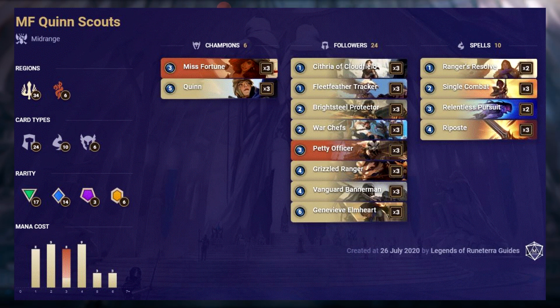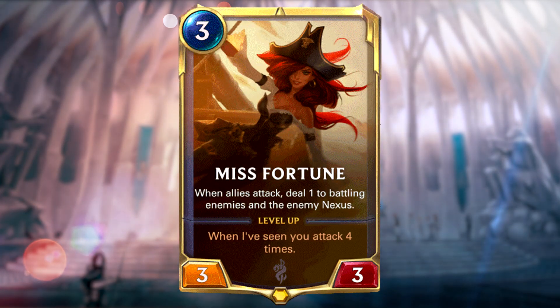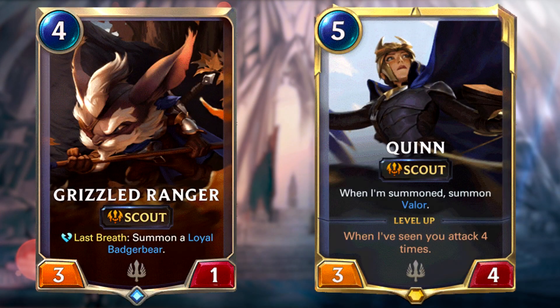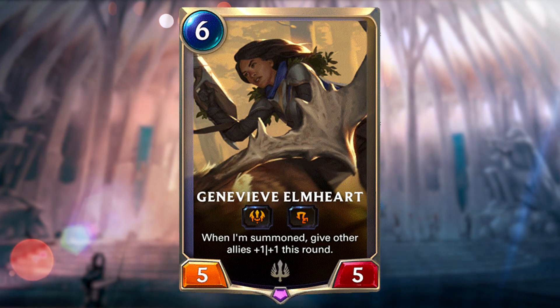Scouts has always been present in the meta and now it can shine again as other aggro strategies are not as effective as this one. It's basically mono Demacia with a splash of Build Water, and has a very strong ramp to mid game with 34 cards costing 1-4 mana. From Build Water, you'll be looking for Miss Fortune. Try to level her up as quickly as possible, which is easily accomplished thanks to scout units like Grizzled Ranger and Quinn. If you still haven't leveled up Miss Fortune, in the later game you can use Genevieve Helmhardt, who was buffed in Patch 1.4, to help close the game and buff your allies even further, which will really help with those mid range combat fights.